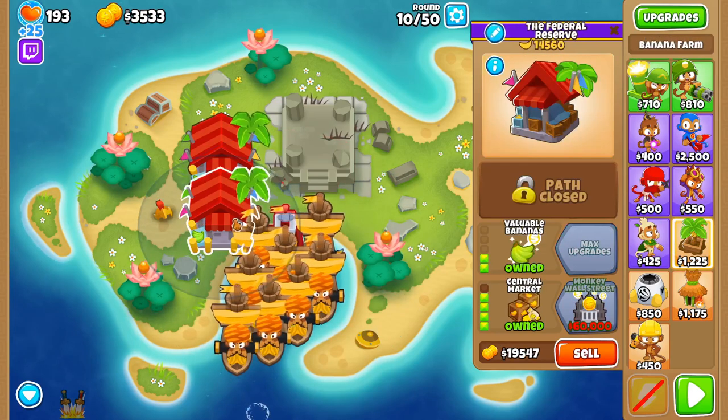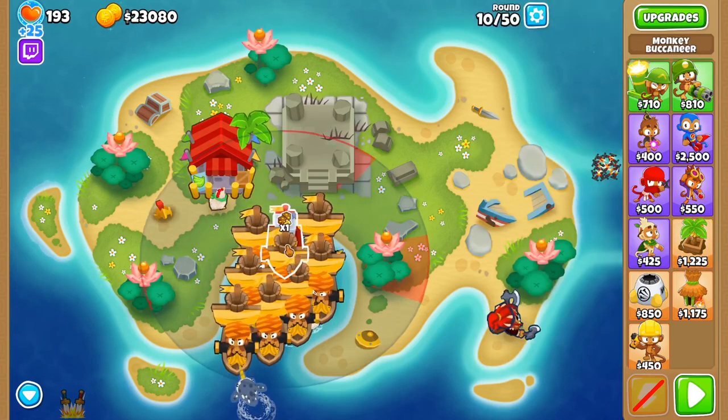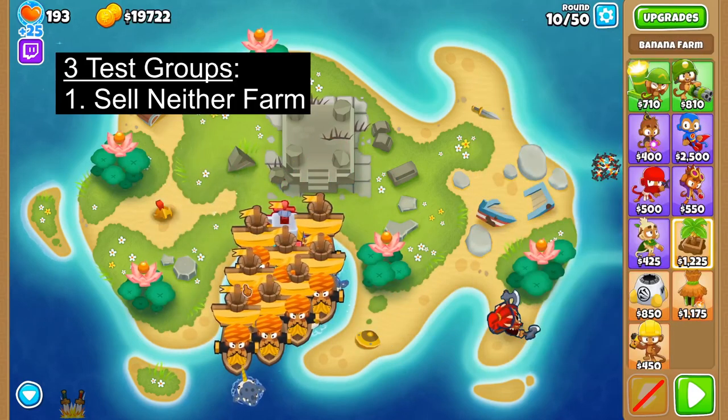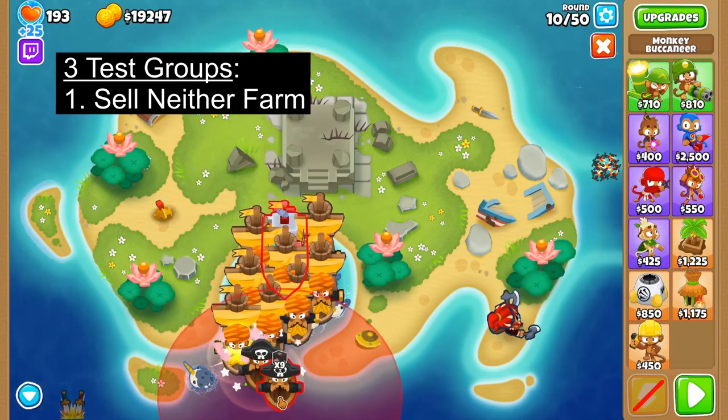The first addition is using the XX4 Boat's increased sellback value to sell a farm, allowing us to get a Trade Empire up faster. To test this, I ran three different trials. The first is where I did not sell a farm and just continued our planned order.